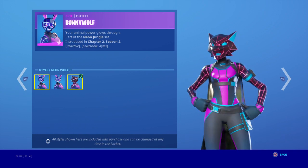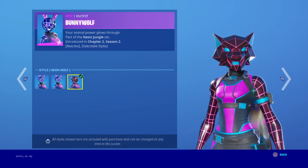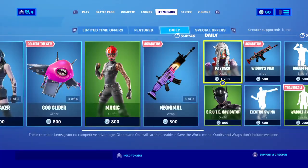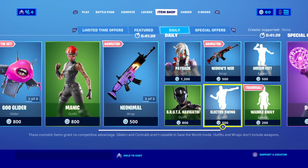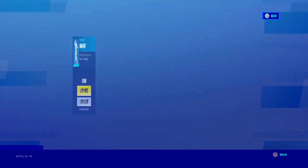Bunny Wolf — oh yeah, my sister accidentally bought this skin. We have Payback and Spike Shells from Season X. Windows Web, Bruit, Nick Niver — we have Waddle Away and Dream Feet.